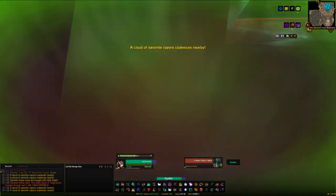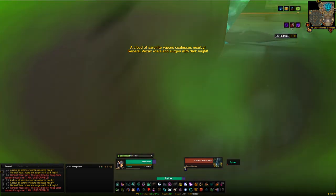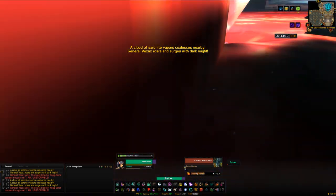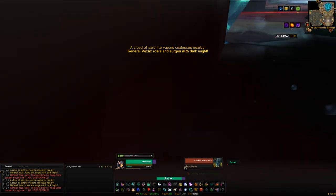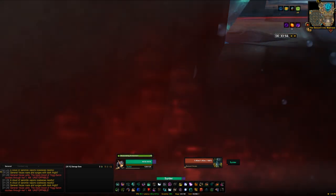The other Ulduar achievement that confuses people is I Love the Smell of Saronite in the Morning. This one's really simple - just pull the boss, don't do any damage, make sure you have no passive damage effects, then AFK until enough saronite spawns to create the Saronite Animus. Kill the animus and then kill the boss.